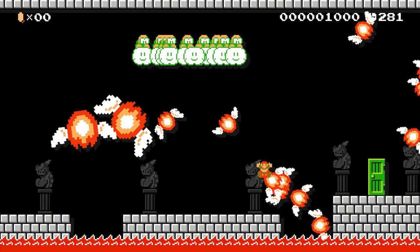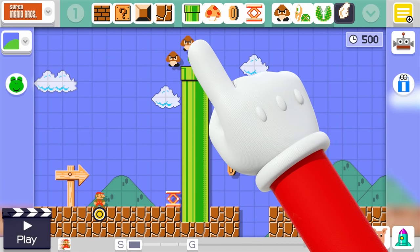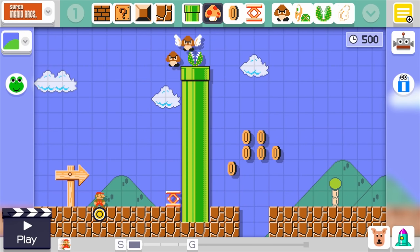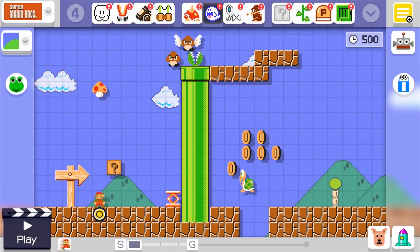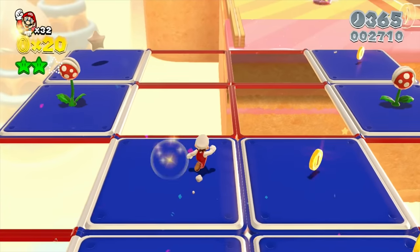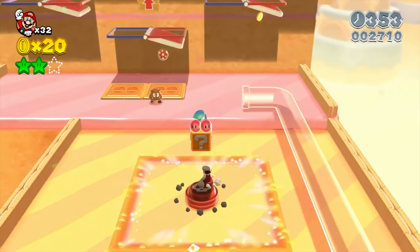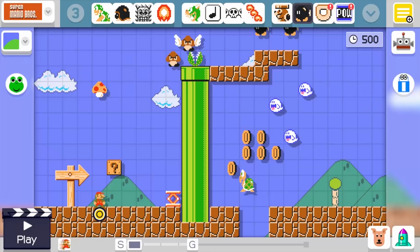I didn't want to build troll levels or goofy gimmick stages. I wanted to see if I could build good levels that follow Nintendo's design philosophies and could feasibly exist inside a Mario game. But when I was faced with a blank screen and a box full of Goombas and pipes and coins, I realised that I didn't even know where to start. Even after thinking back to my video on Super Mario 3D World's four-step level design, I felt stuck.